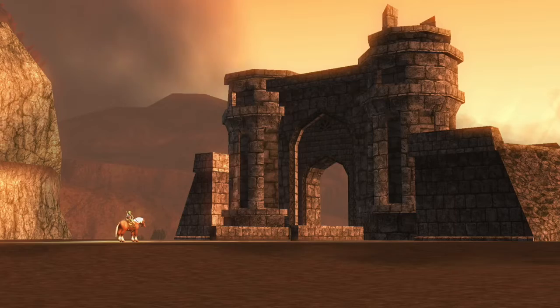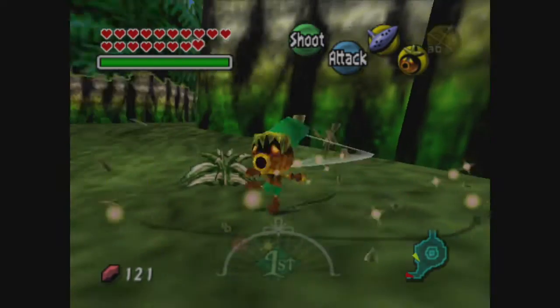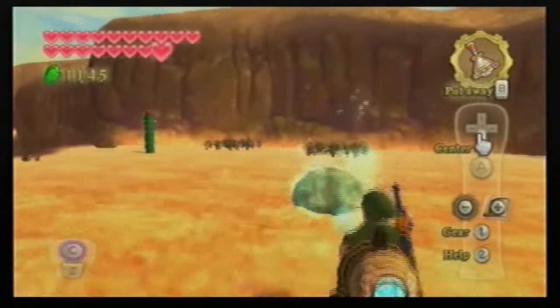Items are crucial in any video game, and Zelda games probably utilize them the best. You collect so many throughout the game that you have a massive range to choose from. You got your staple items, like the bow and arrow, and you got some of the oddball items, like the gust bellows.